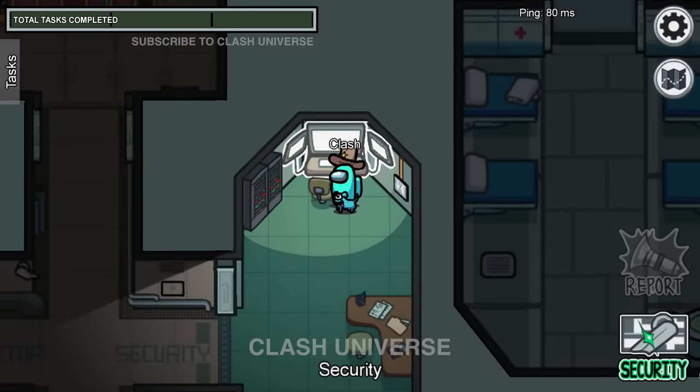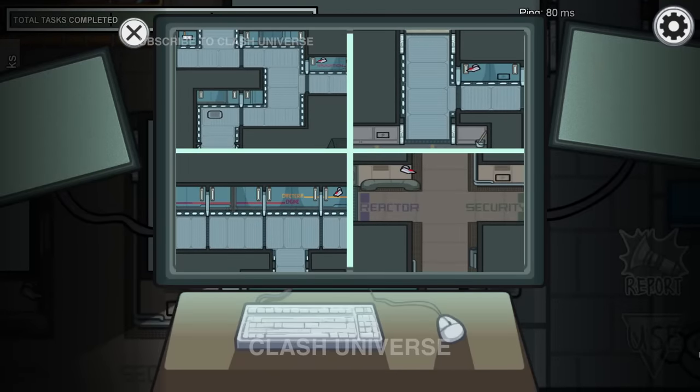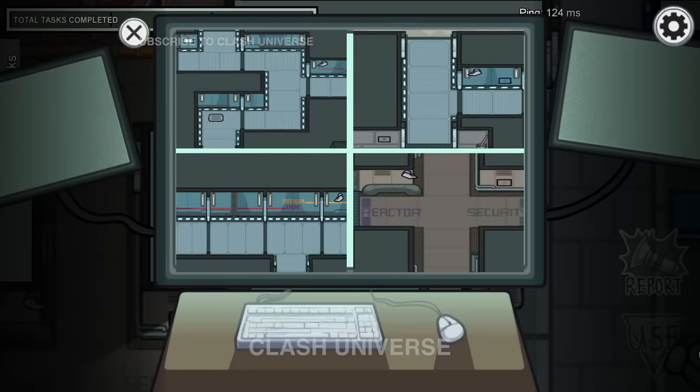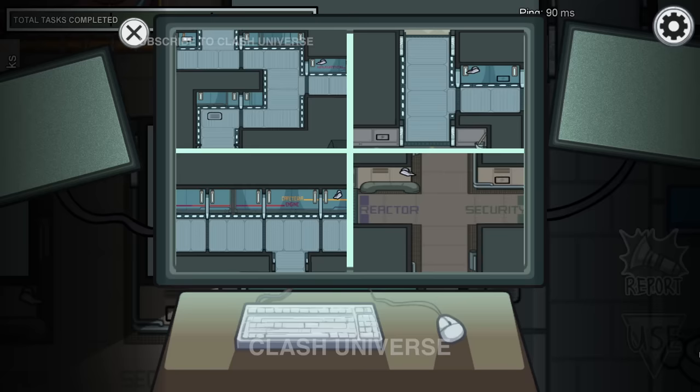Don't simply use the cams — use them effectively. Position yourself in such a way that you can see this vent when you open the cams. In this way, if someone enters into the medbay and then vents, you'll know who it is. Similarly, if someone vents from electrical to medbay and exits, you'll know who it is.